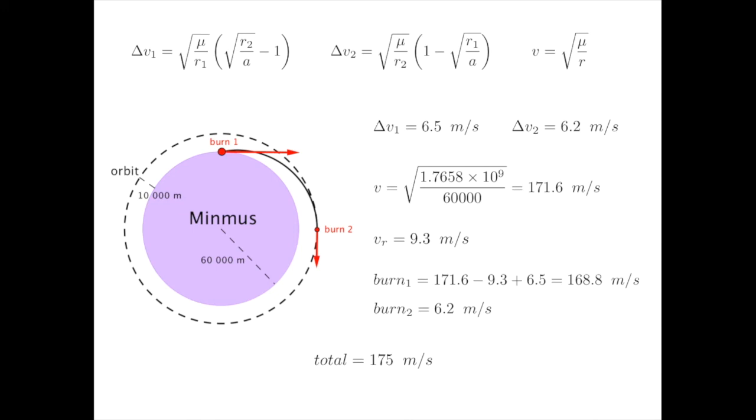Theoretically, landing should cost exactly the same, but this value is based on idealized conditions. I would budget at least an extra 10% for achieving orbit, and likely 25% more for landing. This very same calculation can be done for any world that doesn't have an atmosphere. Now let's look at the cost of getting back to Kerbin — this was done in a single burn, ejecting us from orbit around Minmus and putting us on a return trajectory into Kerbin's atmosphere.